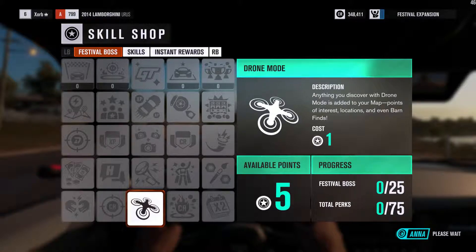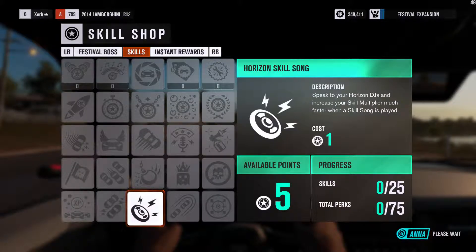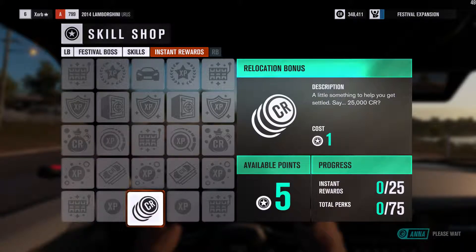This is the festival boss tab. These perks allow you to unlock upgrades and call in favors to improve your festival. This is the skills tab — these perks make it easier for you to bank huge skill chains. This is the instant rewards tab — these perks offer you instant rewards of credits, XP, and wheel spins.